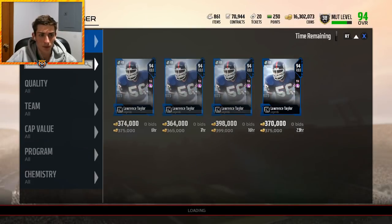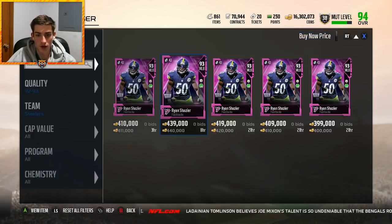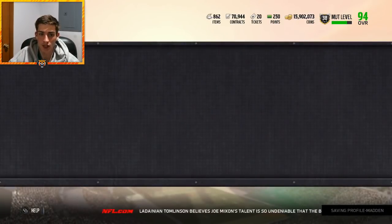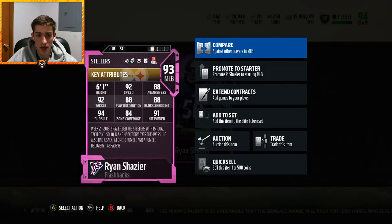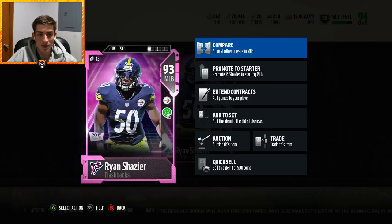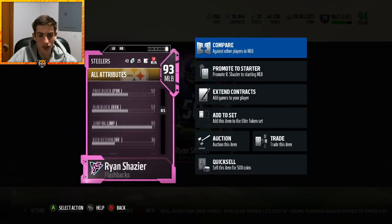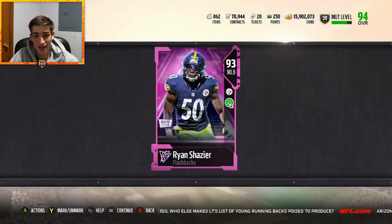My second middle linebacker spot is already set in stone — a very expensive player: Flashback Ryan Shazier, costing 400k to pick him up. But he's going to be worth every penny. 92 speed, 91 hit power, 94 pursuit, 92 tackle, 88 block shed — this is a user if I've ever seen one. 80 catching as well. You just wish he was maybe a bit taller, but his jumping is at 95 so the height doesn't matter as much. Fantastic card, awesome user — he's going to slot into the team very nicely.